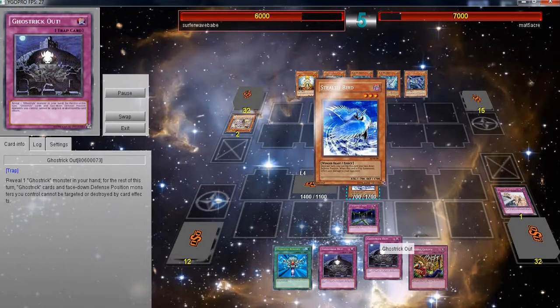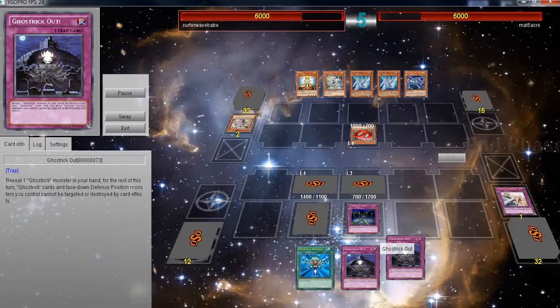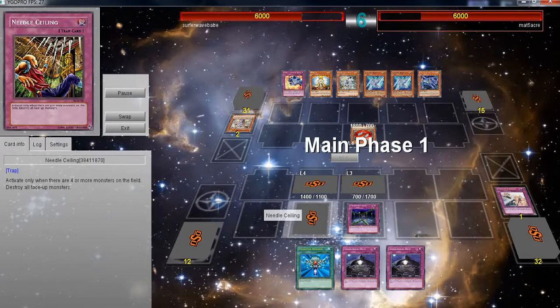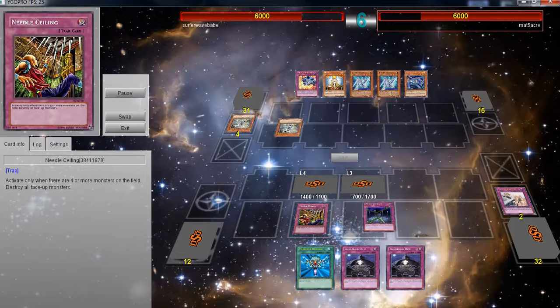I hit him again for that thousand because he can't do anything about it. Of course, I have to set my favorite card in this deck — and in all my Ghostrix decks — which is Needle Sealing. You shall not pass, and you get destroyed.